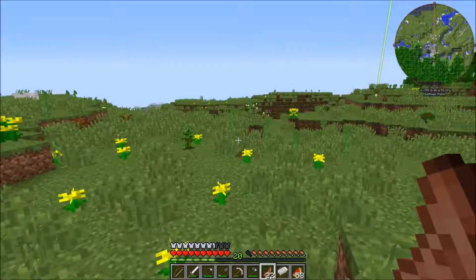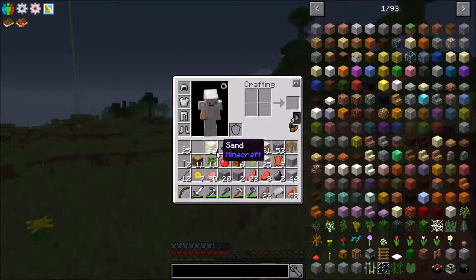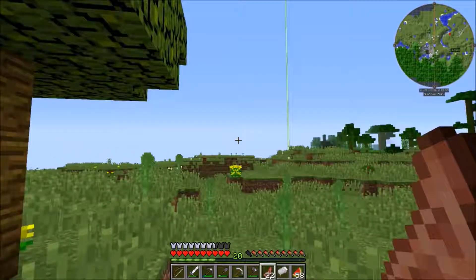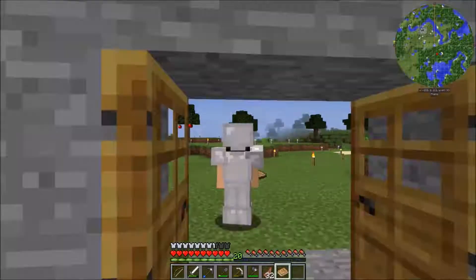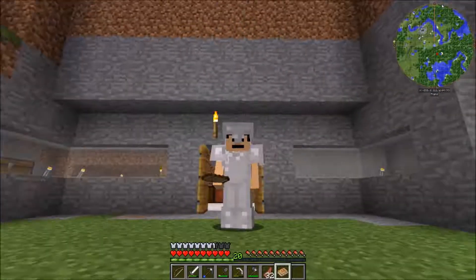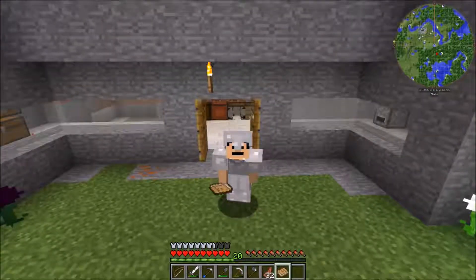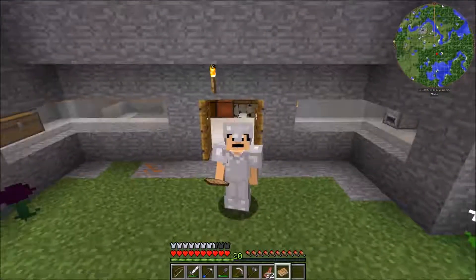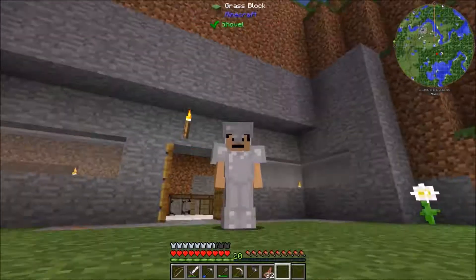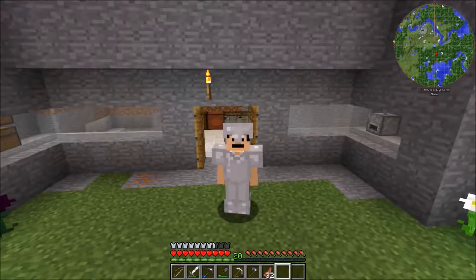It was kind of worth it. I'm gonna work my way back to base and we're gonna see about building a smeltery today. We got some gravel, we got some sand, we got some clay. We're back at base and I've got this book with me. I'll be honest — I'm not a big fan of the new Tinkers Construct books. I'm going to skip the tutorial and teach you guys the way that I know Tinkers Construct.